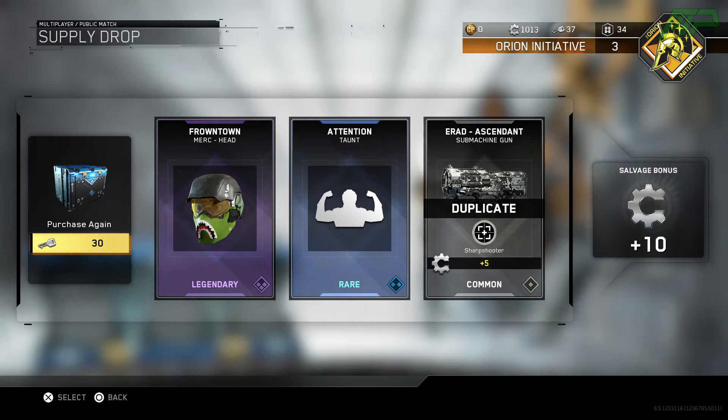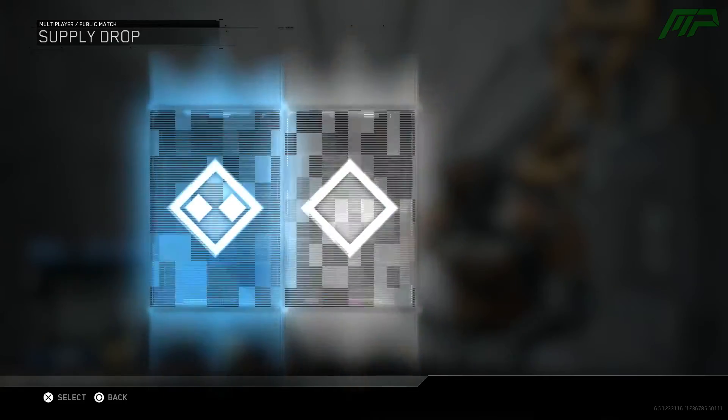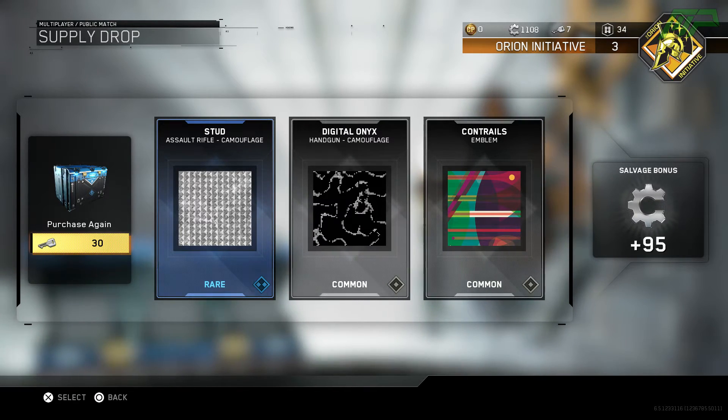Hopefully maybe they'll update that one day so you get more salvage, because 10 salvage is not very much at all. I'd need to open 200 rare supply drops to buy a legendary if I get 10 salvage each time, so I don't want to do that. But we're moving on to the final supply drop - please give me something good. Maybe I should have opened a couple of commons earlier just to see if they're very good. Screw it, we're going with the rares. The stud camo, so that's a rare, and we got two commons - a handgun camo and an emblem. 95 salvage though, that is sick! That's what I was hoping you'd get, I was hoping it'd be around 100 salvage per supply drop but boy, I was wrong - we mostly got like 10 salvage per supply drop which kind of sucks. But we finished off with 95 bonus which is pretty sick.